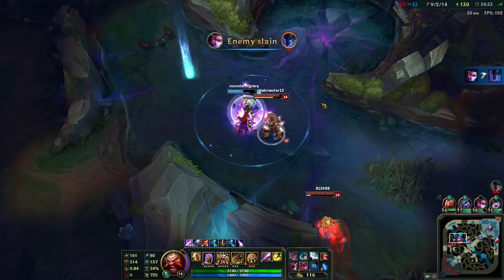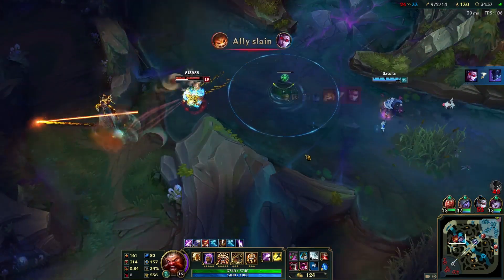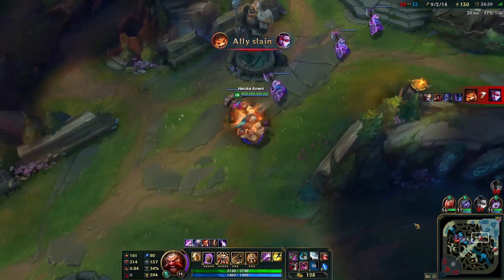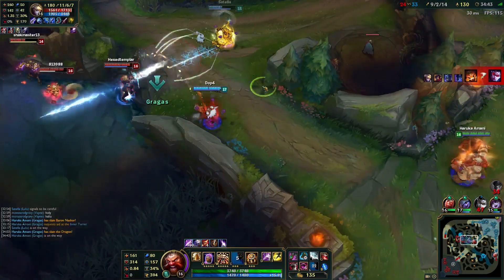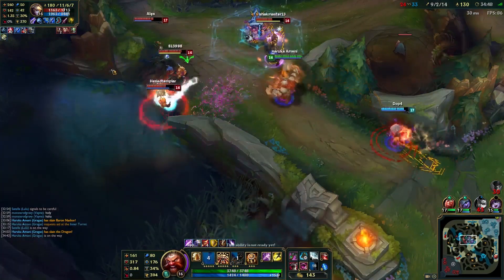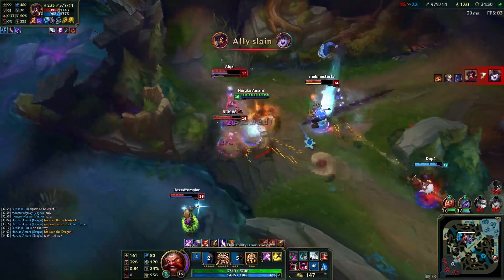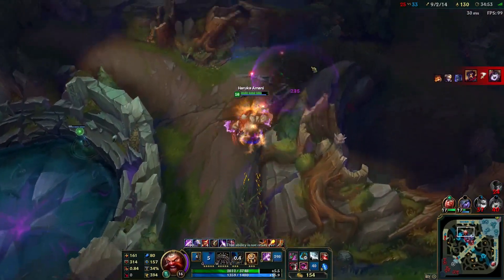The CDR on this build is pretty nice — 34% with blue, feels good. Nocturne rip — we'll grab an elixir of iron for more health. It was a good try until Victor showed up — I thought she could have done that realistically. I'm coming in — we can fight this. Going to cause havoc on the back line — you can't escape me. Throw all your abilities at me, you ain't going to kill me. I'll throw an ult — I thought that would hit Ezreal, but oh, she killed him. Nice.